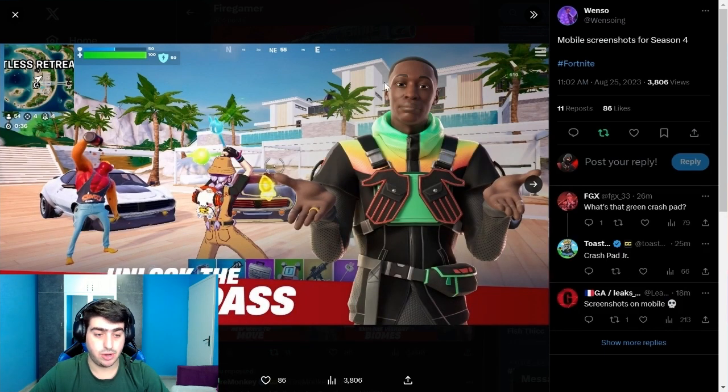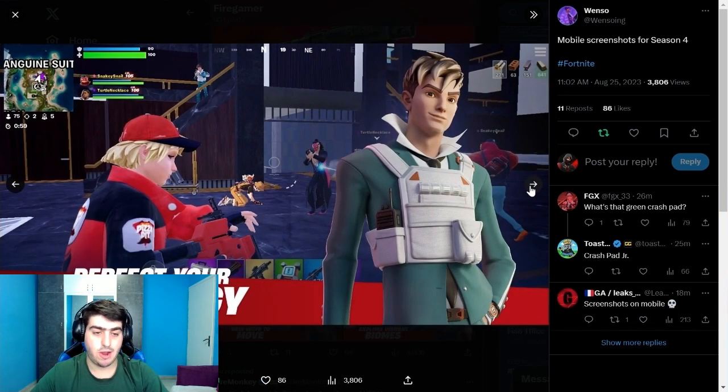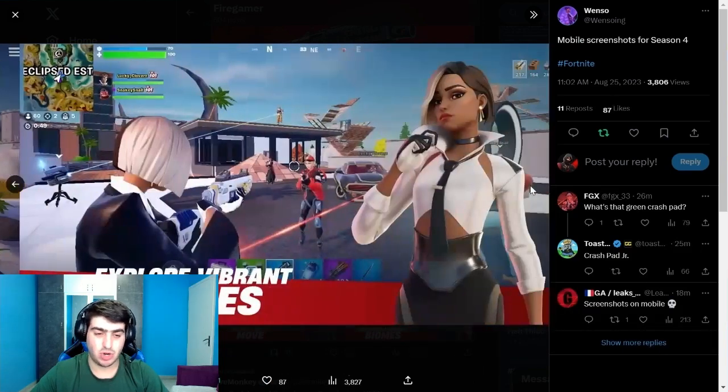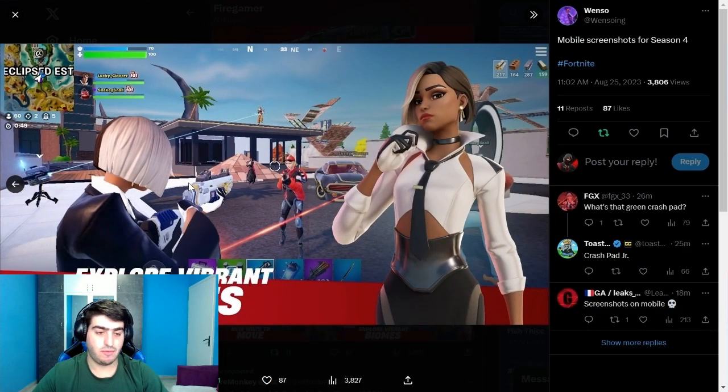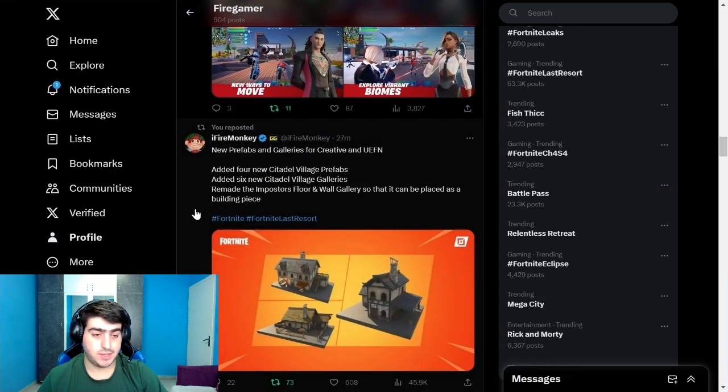On mobile you can see Keby Lane's skin, some new characters, a new car, and turrets on the left side. The graphics look different on mobile — probably around 30 FPS. Credit to One Swing for these leaked mobile screenshots showing the new season content.